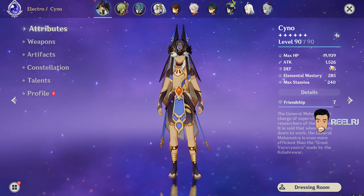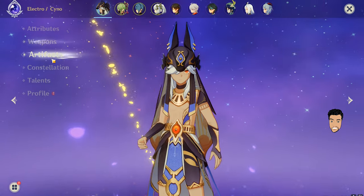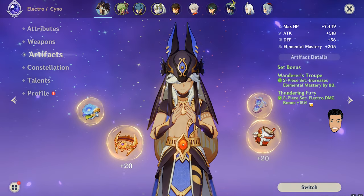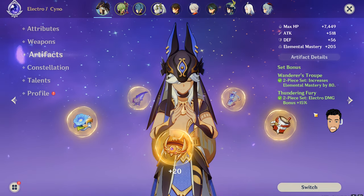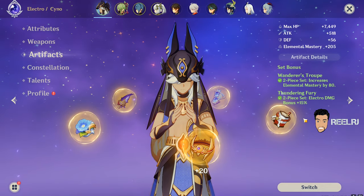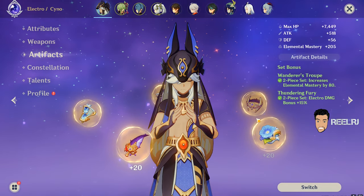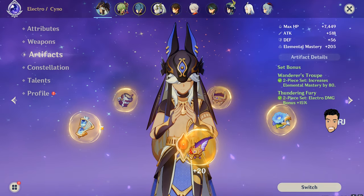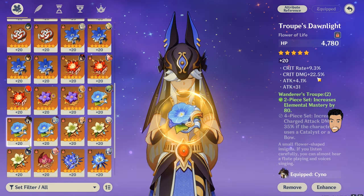I got 1526 attack here because I'm using the Staff of the Scarlet Sand. For artifacts, I'm using two-piece Wanderer and two-piece Electro Damage Bonus. I know four-piece Gilded Dreams and four-piece Thundering Fury is better, but getting those four-piece Thundering Fury artifacts is very hard because my luck with artifacts is very, very bad.